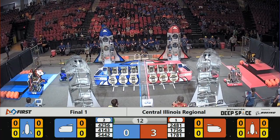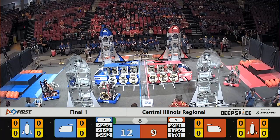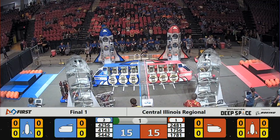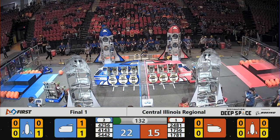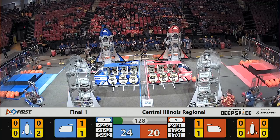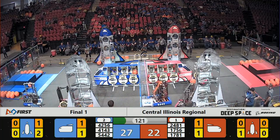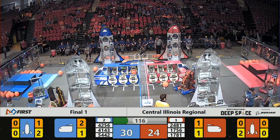All right, here we go. It's the finals, baby. All six robots moving here in this sandstorm period. Everybody crossing the line at half-line. And we enter now into the teleoperator mode. The sandstorm has abated, the screen has been raised. Full visibility of the field for all the drivers. And here we go — slight advantage here for the Blue Alliance. They start out in the early going with about a six-point lead.